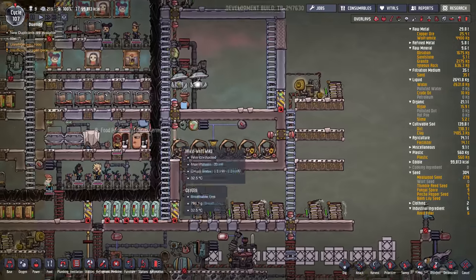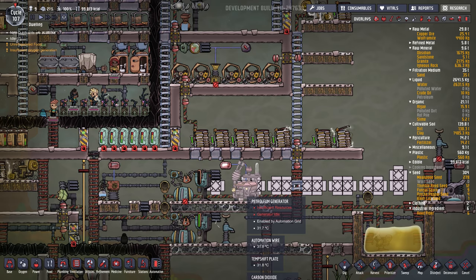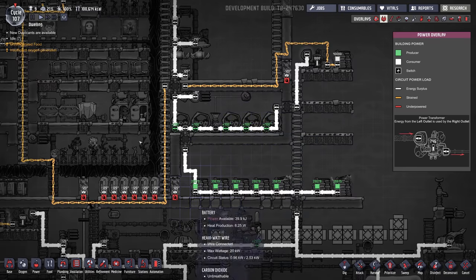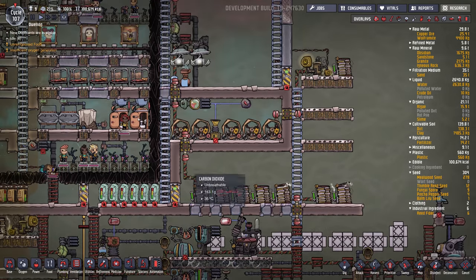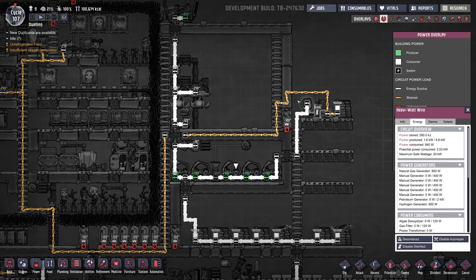I put in this little power room as kind of a backup. If we don't have enough power generation from the natural gas and the petroleum generator I put in, then they can go in here and run on the wheels to fill up the batteries. So far they're not using that much power — power produced is 1.6 kilowatts, and power consumed is actually less than a kilowatt at the moment.